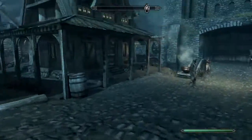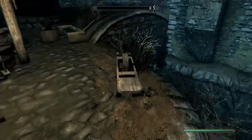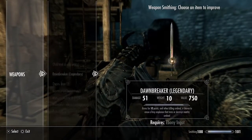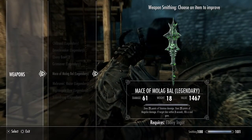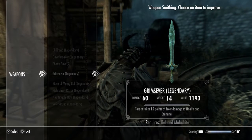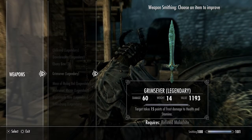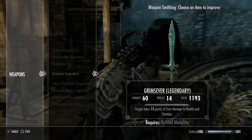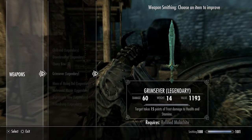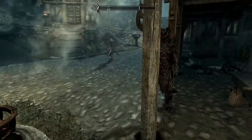So that's it for the enchantment — pretty neat enchantment, a common enchantment but it fits the sword. What you want to do is go to a grindstone, and with a max skill of 100 in Smithing and with refined malachite, you can improve Grim's Ever to Legendary. I already upgraded it so there's no point in me showing it, but it makes the weapon stronger.